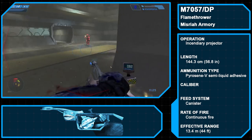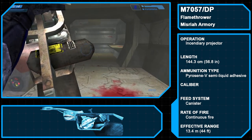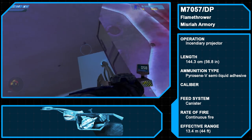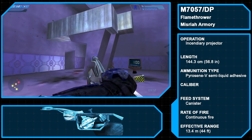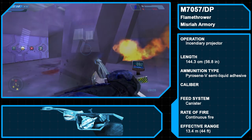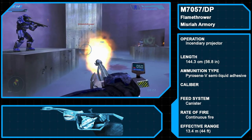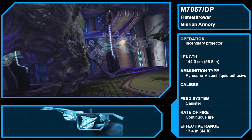The M7057 defoilant projector is a flamethrower produced by Misria Armory. As a defoilant projector, its primary role is the rapid clearing of heavy foliage for in-theater construction projects or the destruction of persistent growth around emplaced or hardened military assets. However, it still finds more active use in the field due to its psychological effects, though users of the M7057 must undergo a full battery of psychological tests. Originally intended for inclusion in Halo CE, the weapon was cut and later added to the multiplayer for Halo PC in 2003. In campaign, the intent was for the flamethrower to be used to burn Keyes' skull out of the Proto Gravemind.